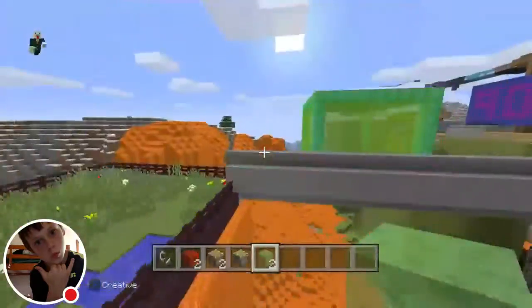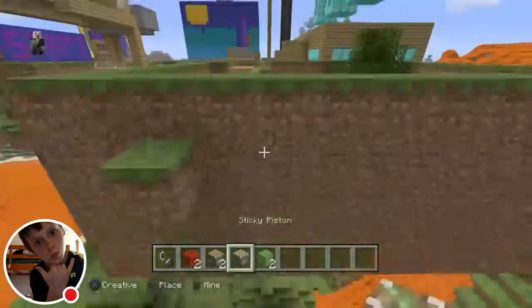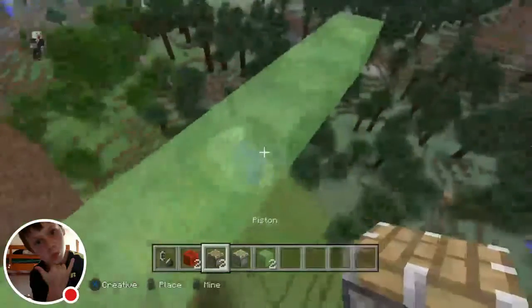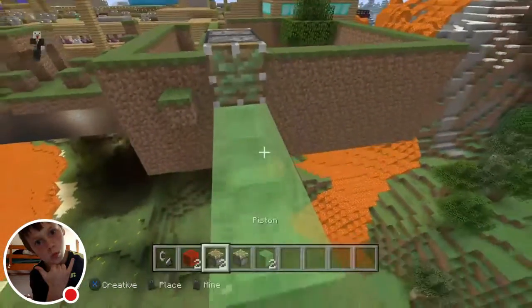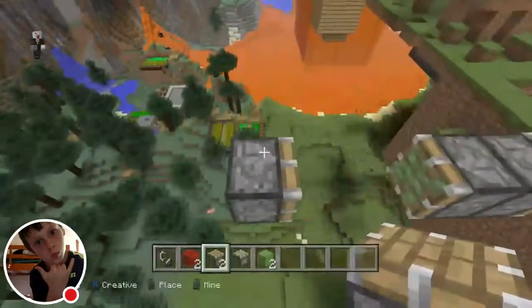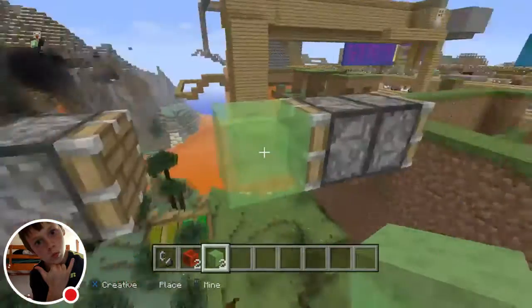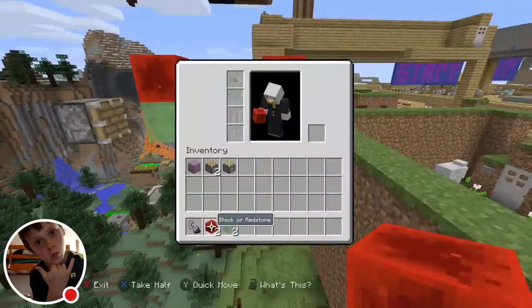So what we're going to do is go over here and build out a little smooth base. Then we'll do that, and that, and leave it like that. Once you have it looking like this, you want a piston here — that'll be all of your pistons. Then you put a redstone block on it. It should look like this.